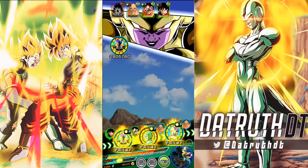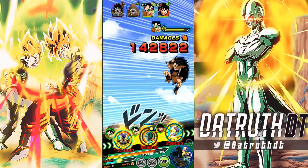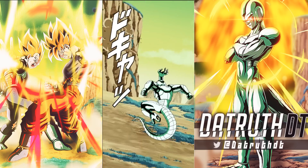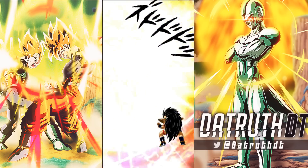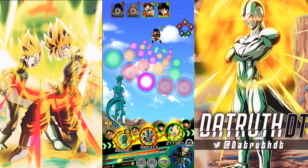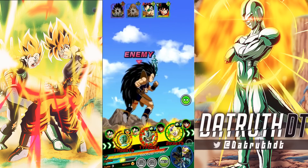300k type-disadvantaged in this stage — these guys hit hard. It just goes to show the gradual power creep, man. This was an incredibly monstrously difficult stage only a few short months ago, and now we can just fodderize it easily with newer characters. We ate 300k damage — what are we ever going to do? We'll just heal it back. At the start of every turn he's healing 10%, and if he takes a hit he gets another 10% at the end of the turn, so before you know it we're running double Metal Coolers and out-healing the damage.